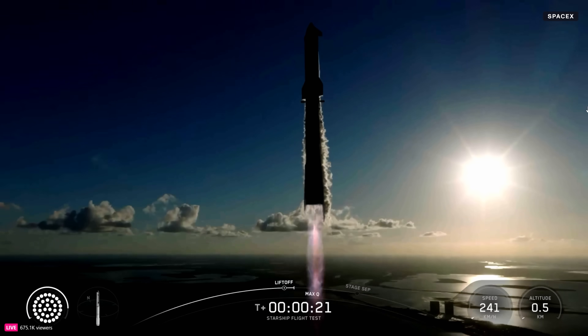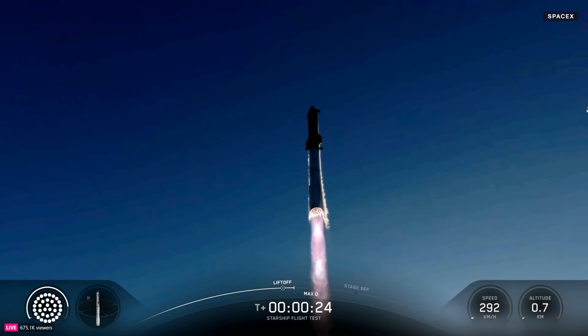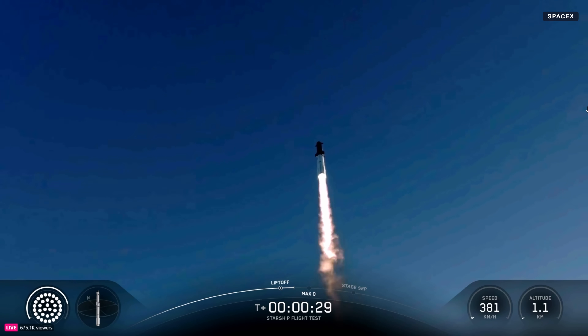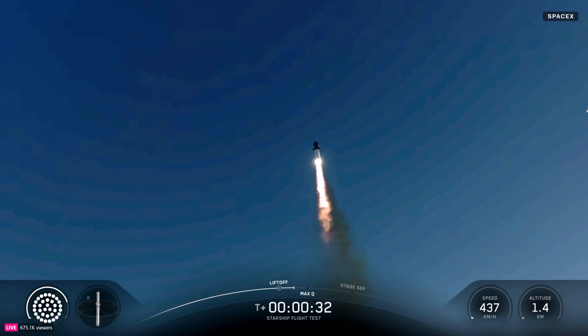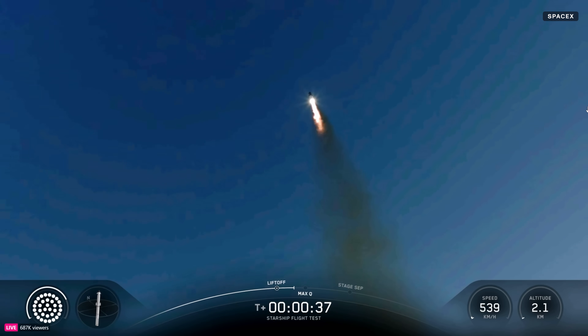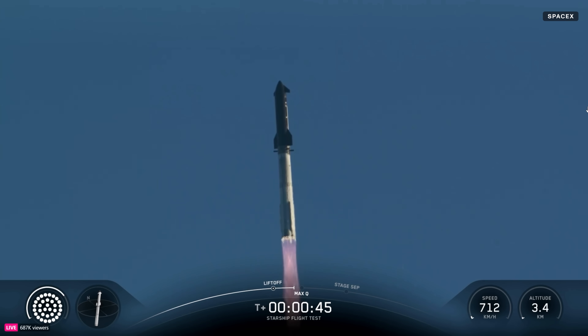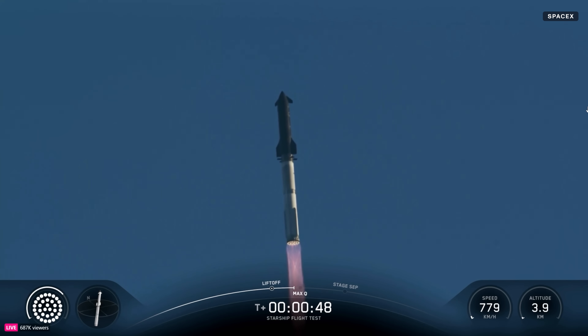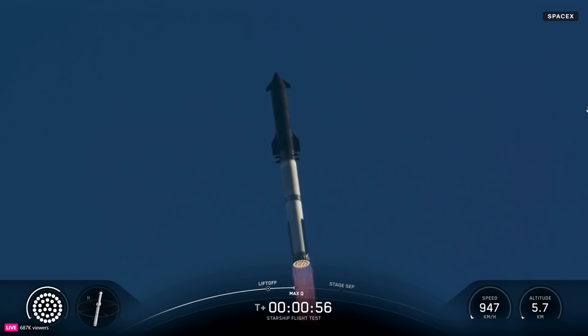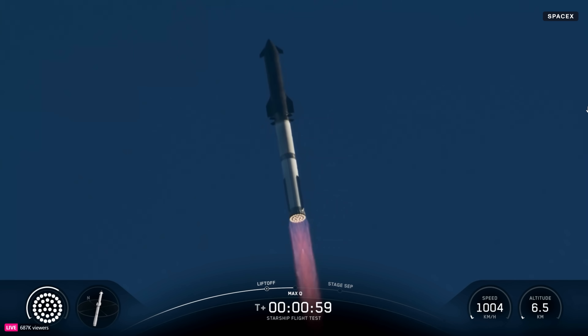Vehicle's catching downrange. Booster Raptor chamber pressure nominal. Booster and ship nominal power and telemetry. We are about 45 seconds into flight. We're still getting the rattle here at Star Factory. We are seeing 33 out of 33 Raptor engines lit on Super Heavy as it arcs across the Gulf.